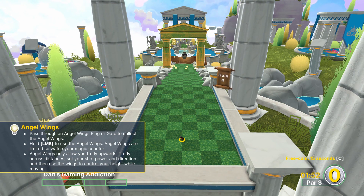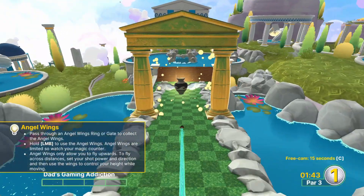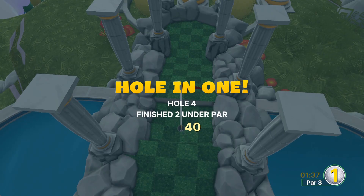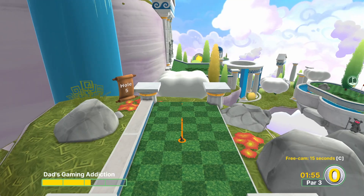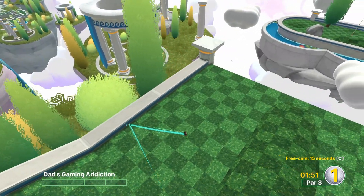Some of the new features of this 18-hole course include an angel wings mechanic. It's like a little floating vase with wings on it, and when you grab it, it gives you a temporary power. You can click and hold the left mouse button, and your ball will actually fly for a bit. There's a number next to your ball that tells you the current charge — the longer you hold it, the more your charge gets reduced until it hits zero and you lose the ability to fly. You'll also be bouncing off clouds and doing other cool things.